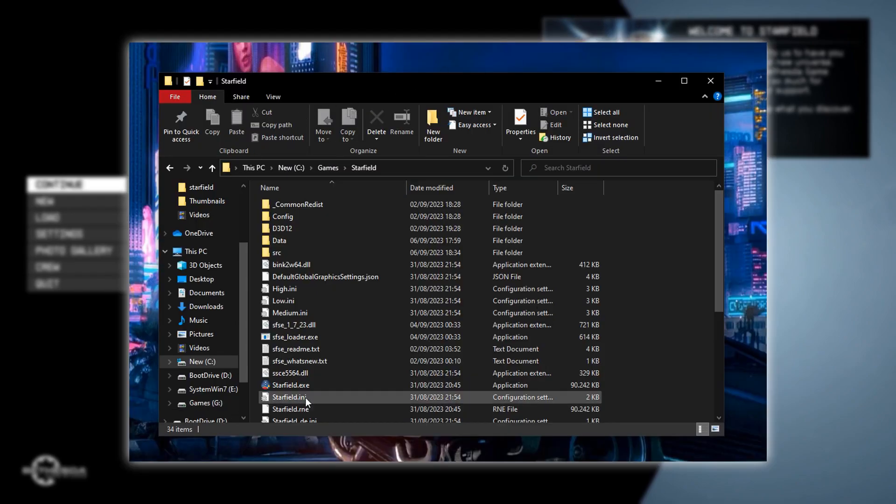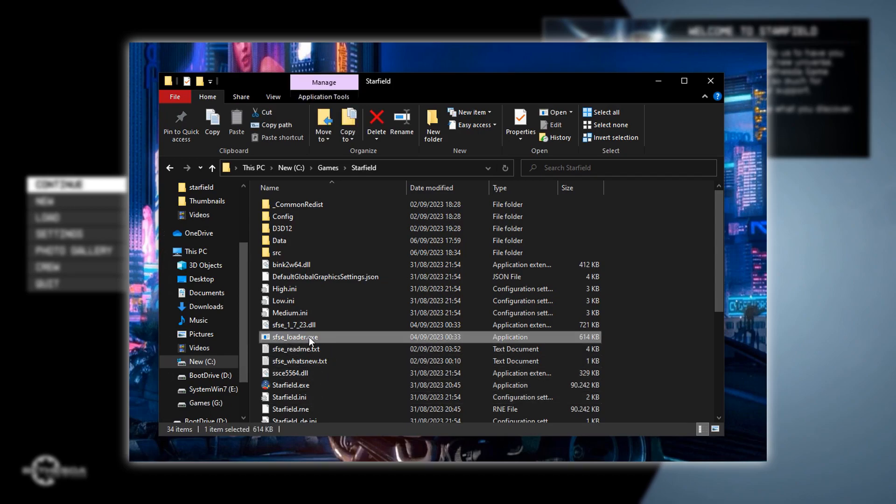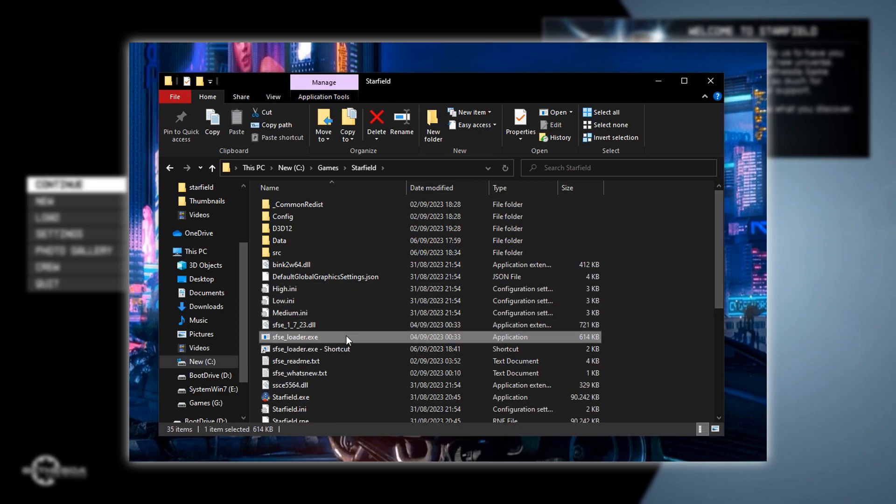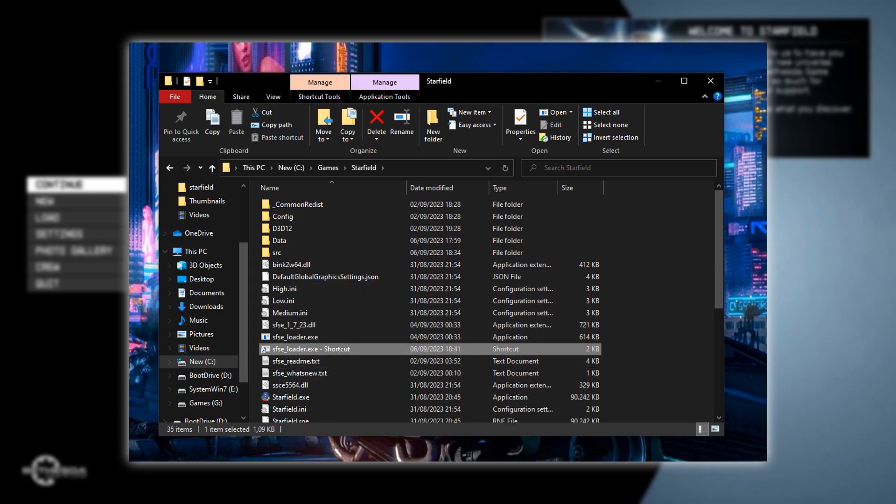So for those really cool mods, we need this. After installing it manually or through Vortex, you will have to start the game through the SFSE Launcher from now on, so you can go ahead and create a shortcut for that.